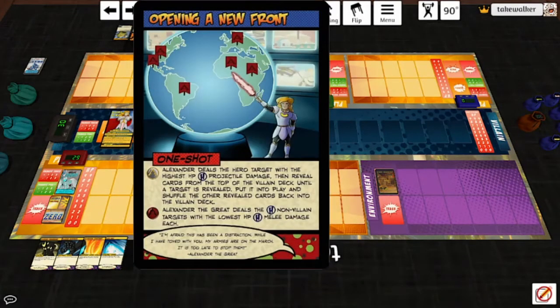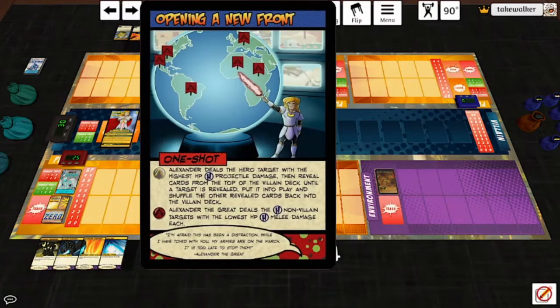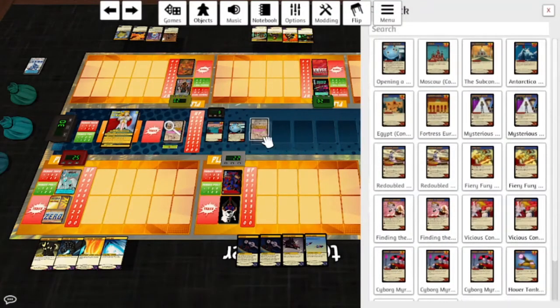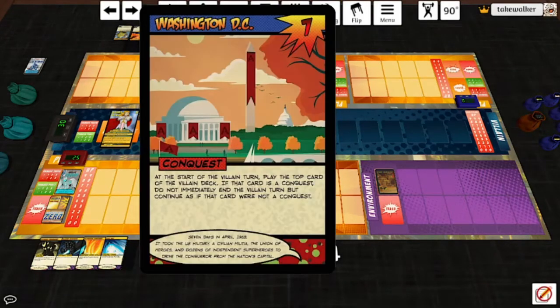Opening a New Front — it's the gray and gold symbol. Alexander deals the hero target with the highest HP projectile damage, so Absolute Zero will take it. Reveal cards from the top of the villain deck until a target is revealed, put it into play, shuffle the other revealed cards back. We get Washington D.C. — that is a Conquest, so we end the villain turn and skip all end-of-turn effects.